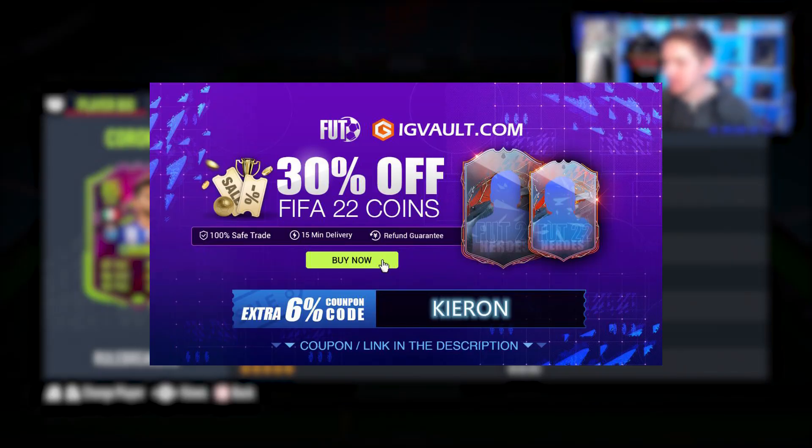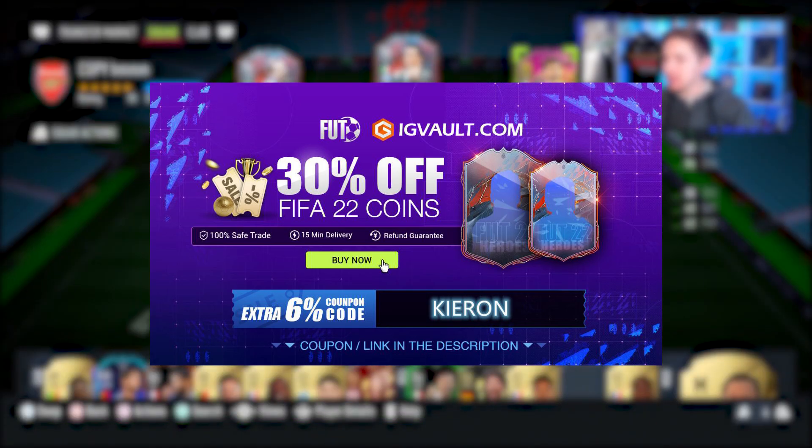If you need some coins to improve your team, look no further than IG Vault for the cheapest coins on the market. Don't forget to use the code Kieran to get yourself a discount at the checkout. There's also a chance to win some free coins just by clicking the link in the description.